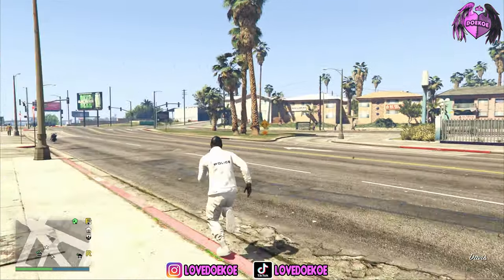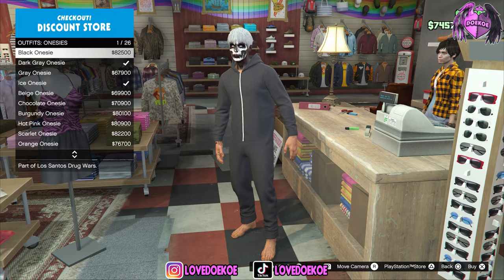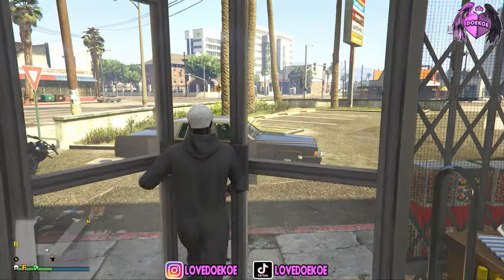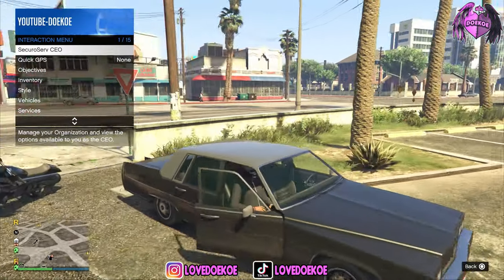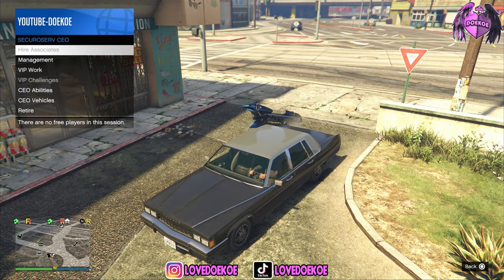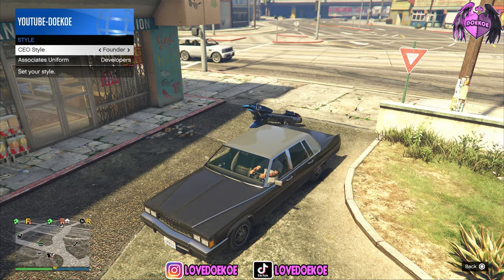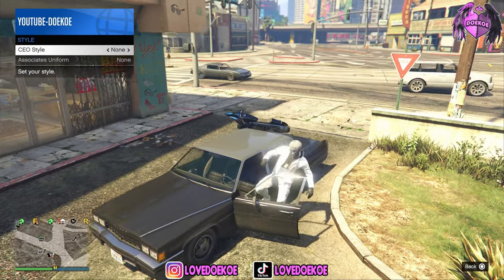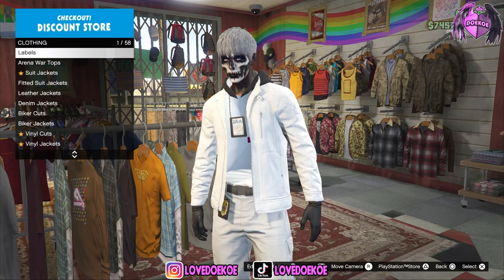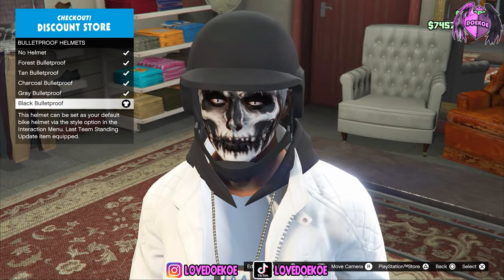When you're back in online, make your way over to the clothing store. Now make your way over to the onesie outfits, then choose the black onesie outfit number one. Now become a CEO or a VIP, then make your way over to any random vehicle. As soon as you get in, open up your interaction menu, then go to SecuroServ, go to management, go to style, and switch one time to the right and one time to the left. You can see that your logo disappeared from your outfit, but that's not a problem — you can go back and put it back on. Now equip the black bulletproof helmet, then re-save this outfit in the same outfit slot.